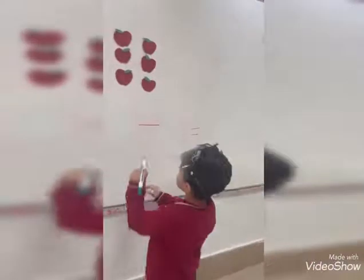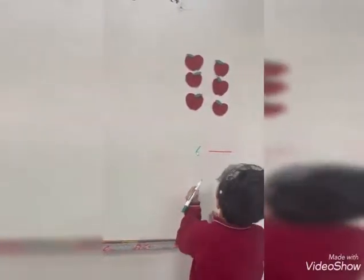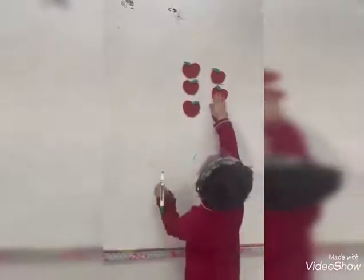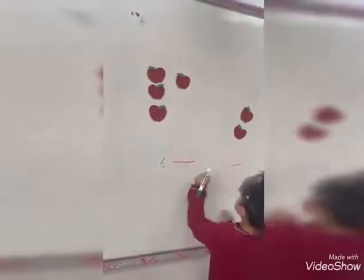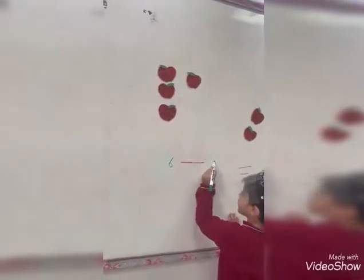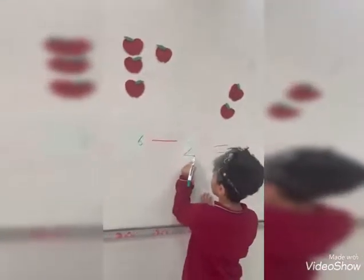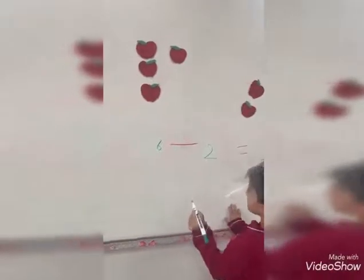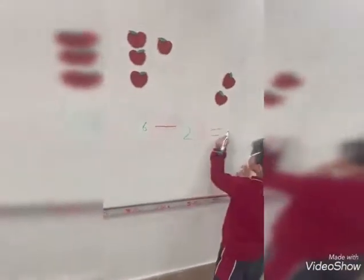3, 4, 5, 6. Right. Take away 2. Good job. Yeah, right 2. So, 6 minus 2 equal... 2 not like this. Another 3. Good job. 6 minus 2 equal... How many here? 2. Superboy. Bravo, bravo.